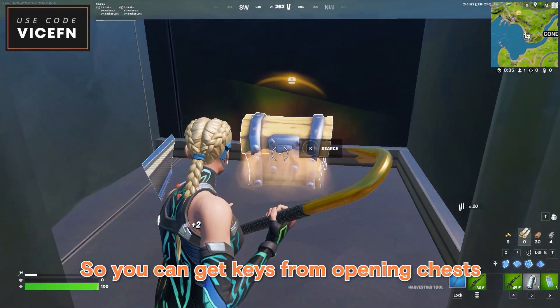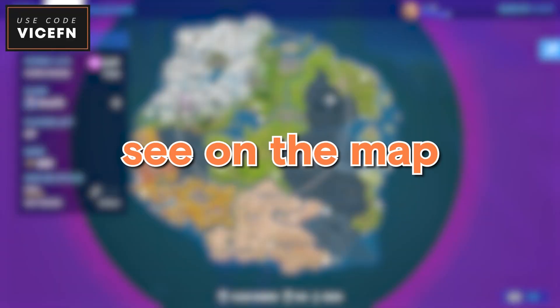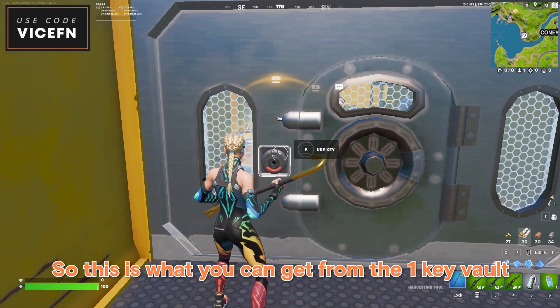The new vaults in Season 4 are actually insane. You can get keys from opening chests, and there are two types of vaults visible on the map: one that opens with just one key, and one that needs two keys. Here's what you can get from the one key vault.